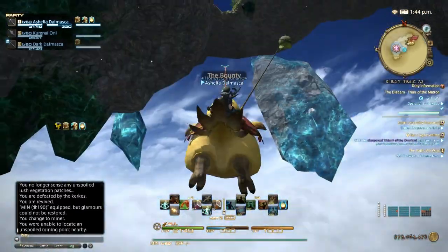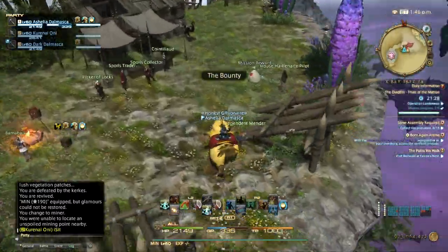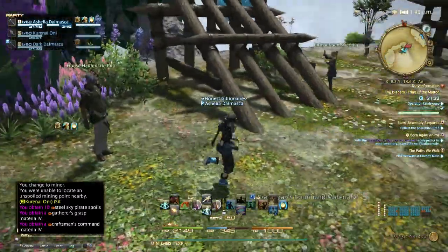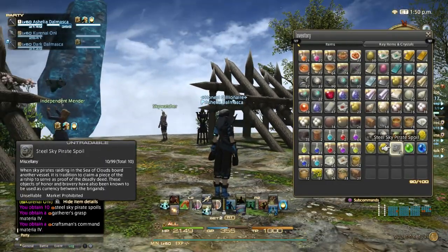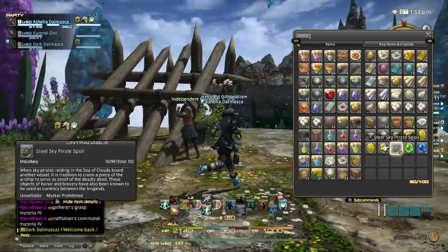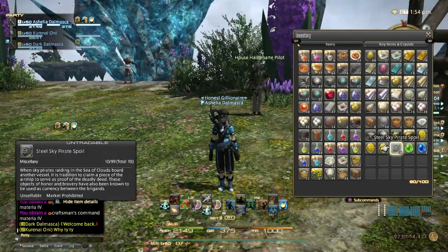Once you complete your missions you'll get a reward — it's usually materia and some sky pirate spoils. If you want to fish, you can use the sky pirate spoils to get bait instead of spending your blue scripts. Or if you need grade 5 materia you can also use them for that, so make sure you get your reward.